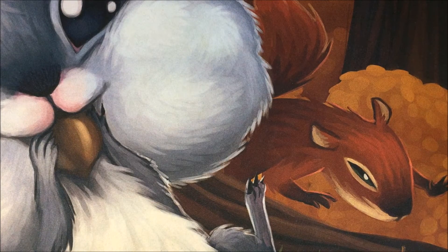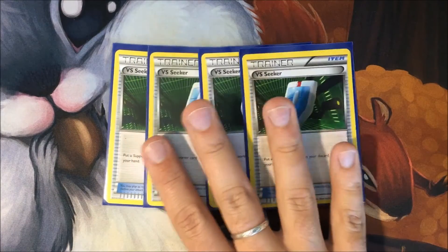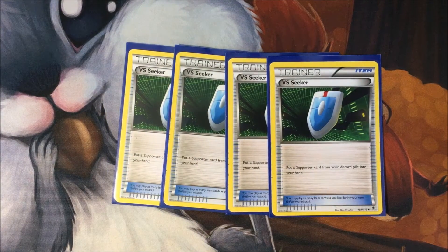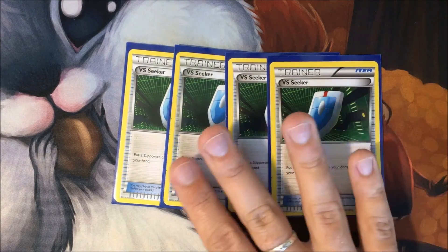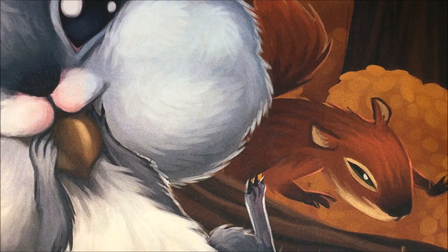We're playing four VS Seeker so we can be a little reckless with our Ultra Balls — we're not playing the Battle Compressor engine in this deck. Four VS Seeker lets us recycle our Ns, Lysandres, and Olympia as needed. If we have to pitch supporters to Ultra Ball for a Frogadier, it's fine because we can play them back later with VS Seeker.